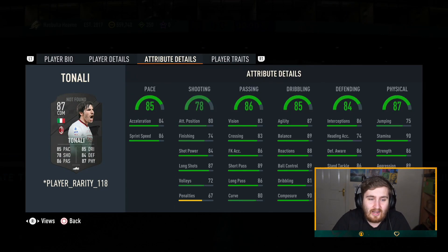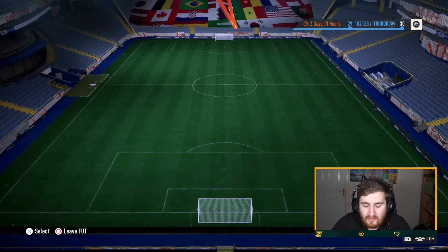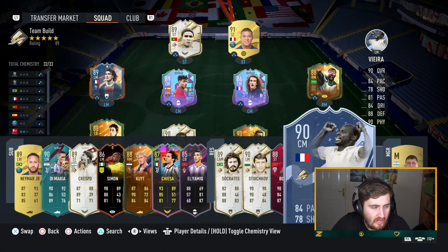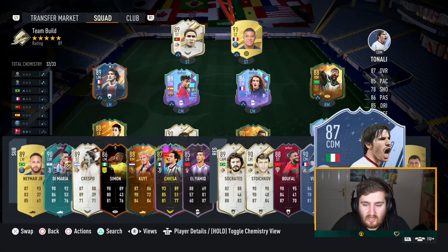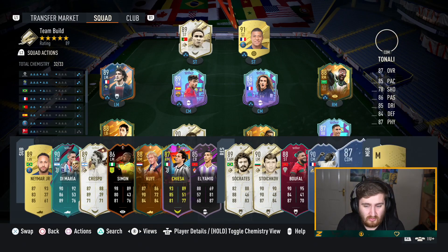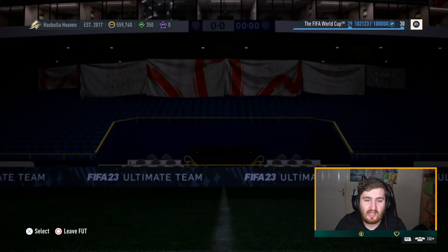Tonali for 10 tokens is a guaranteed pretty good player. Let's compare him to the Viera from World Cup Swaps — bear in mind Viera cost 40 tokens, which was a real grind. Comparing the two: Tonali is quicker, shooting is almost identical, Tonali has about four-star weak foot but he's a lot smaller which is an issue. Tonali's passing is probably a bit better, dribbling is definitely better. Viera's defending and physical are a bit better. In terms of links it's pretty similar, but Tonali is way cheaper in tokens.